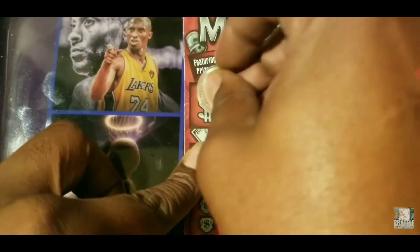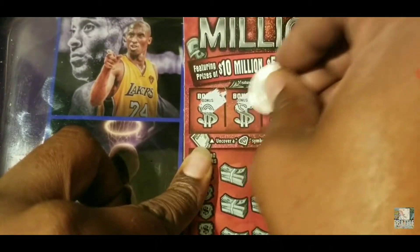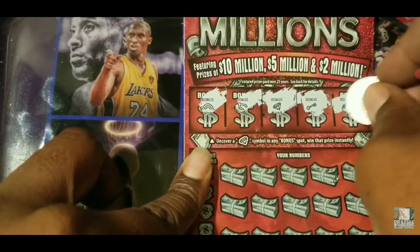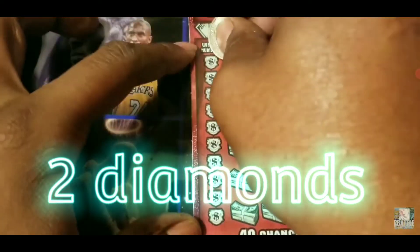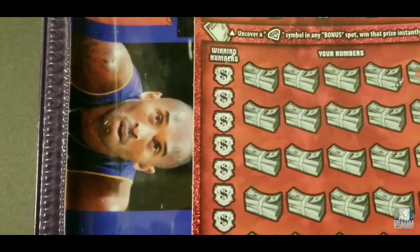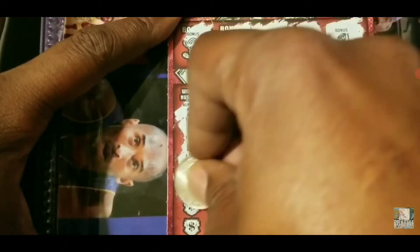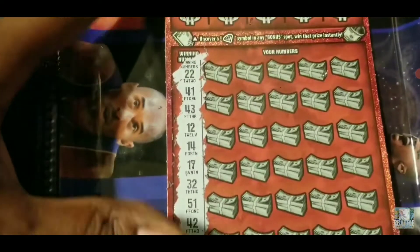Let's scratch off the bonuses — we're looking for diamonds, and we found a diamond! We found two diamonds. Let's see what our numbers are. Let's turn Kobe around. Our numbers are: 22, 41, 43, 12, 14, 17, 32, 51, 42, and 49.